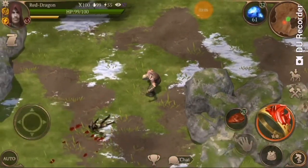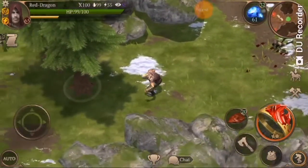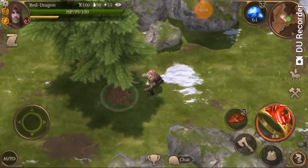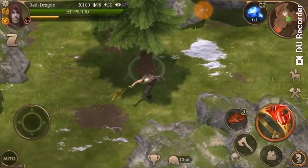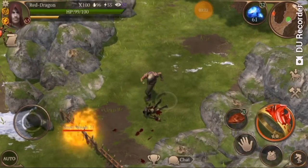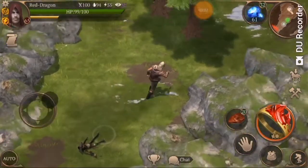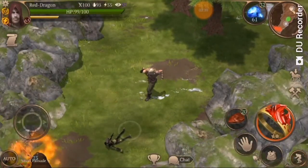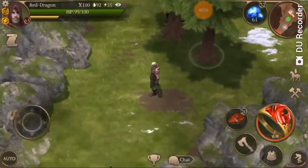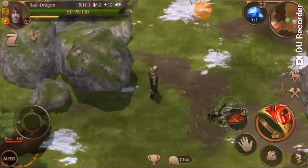We're just going to evade most of these enemies and move down this little section here. These goblins are pretty easy to deal with — just sneak and attack with the pyromancer ring, that's all you need to do. You're going to have this palisade here with a bear and some spiders, so we're going to draw the bear out and deal with the spiders later.